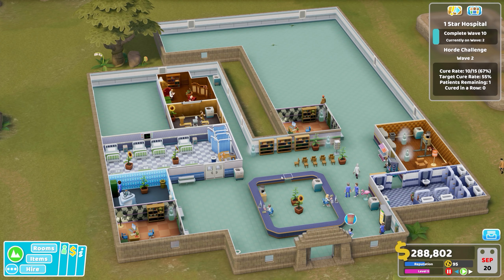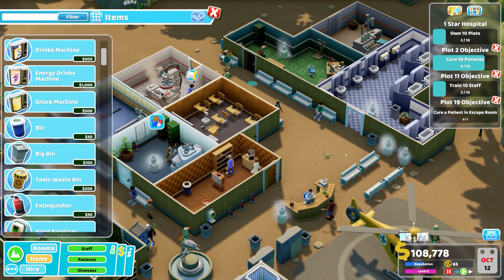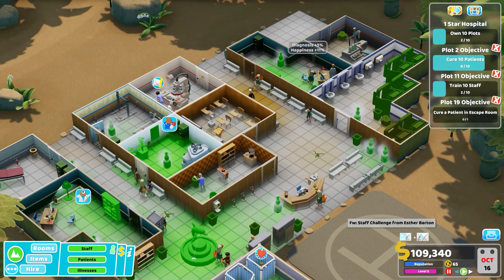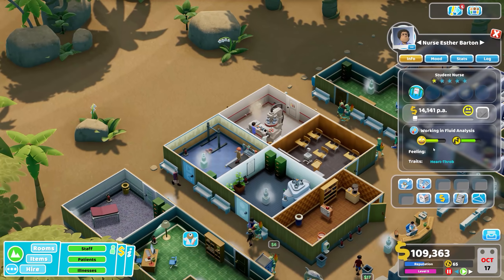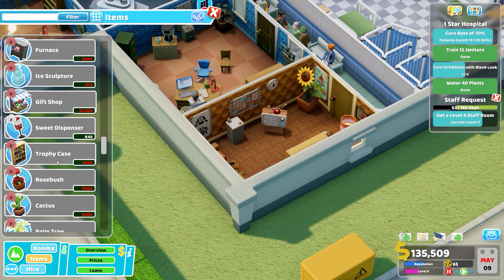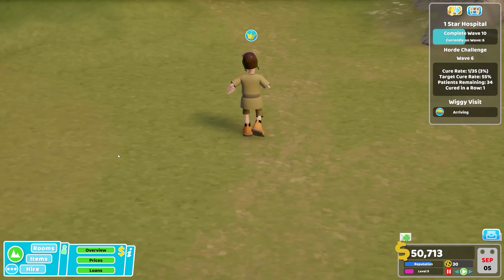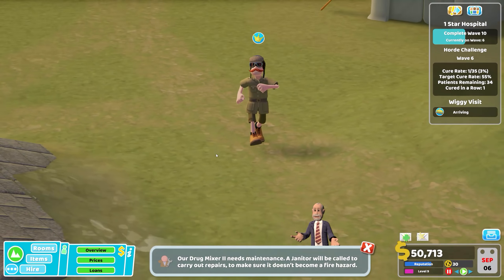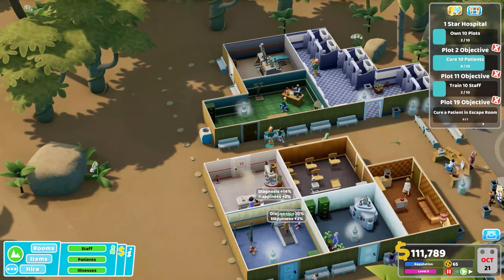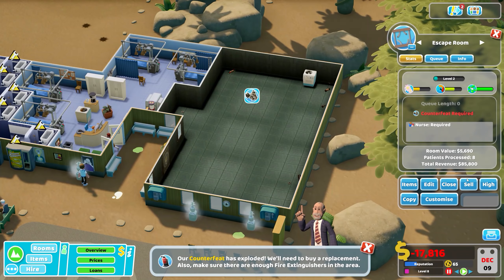I found Topless Mountain to get a bit repetitive — it is a horde mode — but it kept things exciting through the slow uncovering of illnesses. My favourite hospital to play is Overgrowth, and it will continue to be my favourite until they bring out an update allowing you to change the colours of the outside of rooms. Pebbly Reef is a good setup for the type of manager you're dealing with, and for someone with such low standards it's surprising I can never seem to please Wiggy Silverbottom on his site visits.